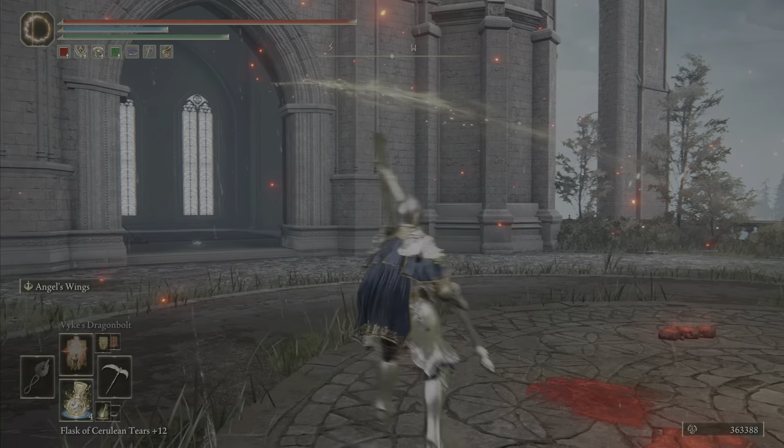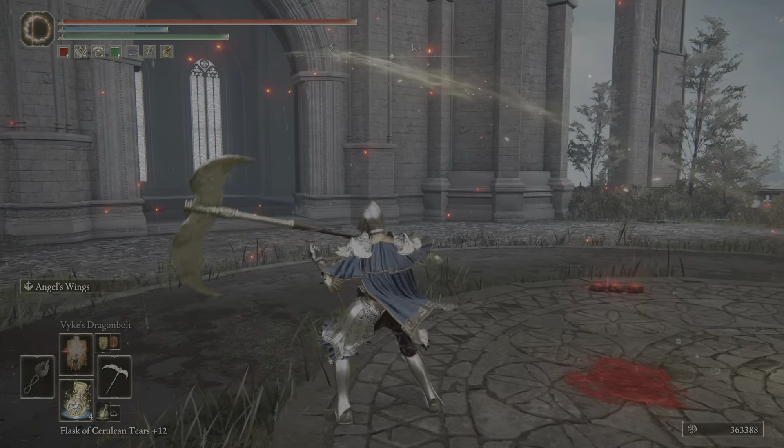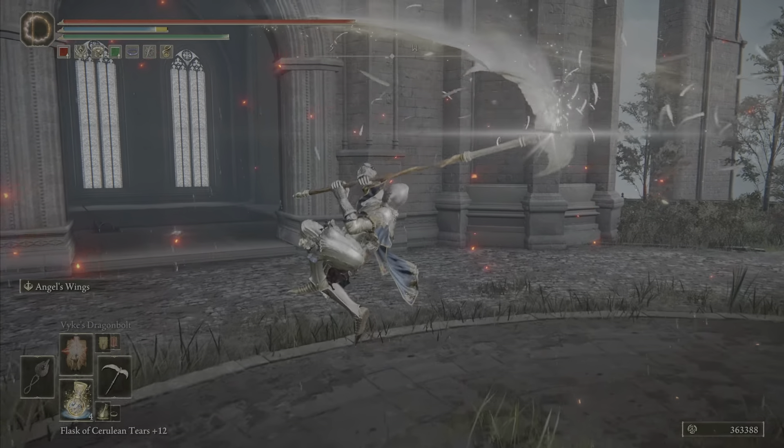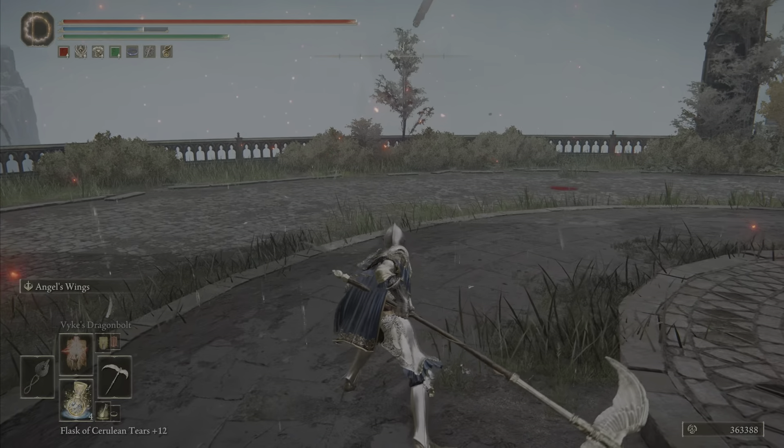The Winged Scythe is a really cool weapon. It's a scythe with innate holy damage. It gets C-scaling in dex and faith, which my build has a lot of. It causes bleed buildup, which you won't see too often. It's got a pretty cool skill called Angel's Wings, which has a lot more poise than you would think, so you can use that to trade with people.